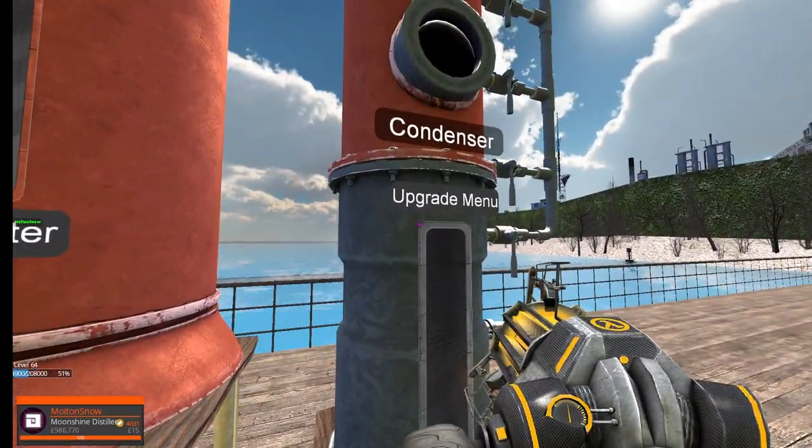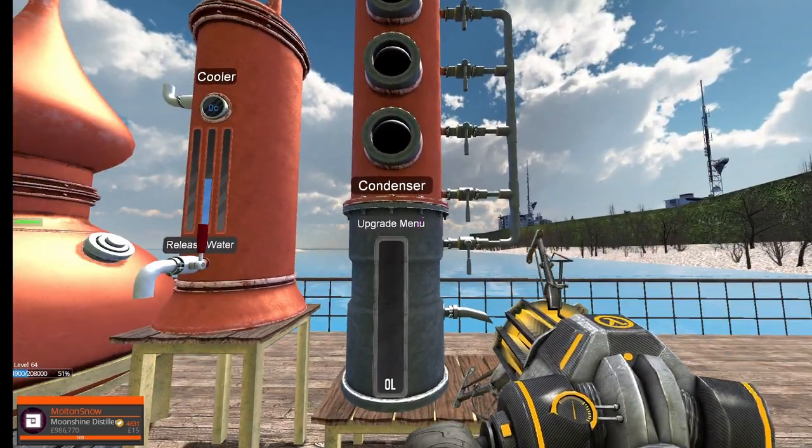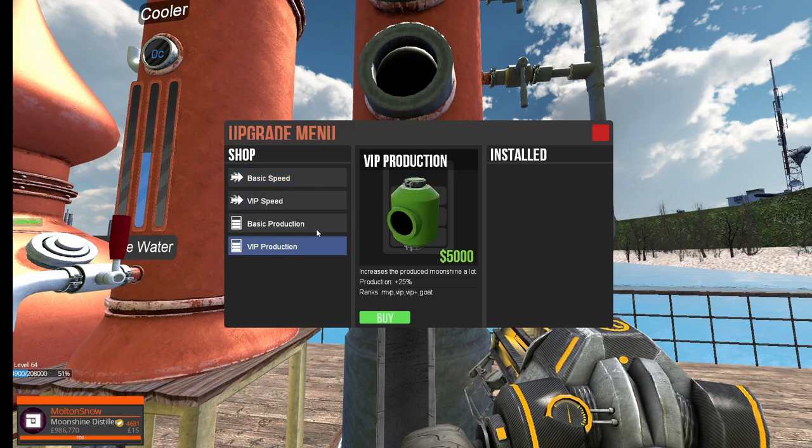There's an upgrade menu where you can upgrade certain attributes like speed and productivity. You get basic production and basic speed at any rank, but for VIP speed and production you'll need a VIP ring — it doesn't matter whether it's VIP, VIP+, MVP, or GOAT.